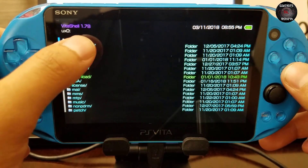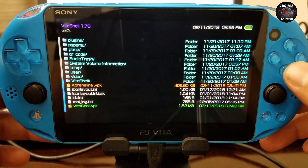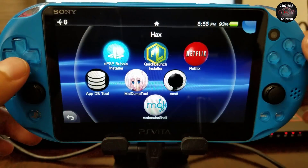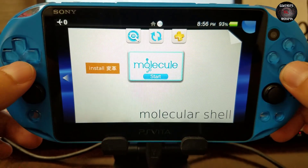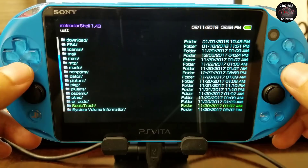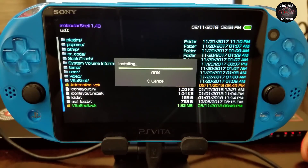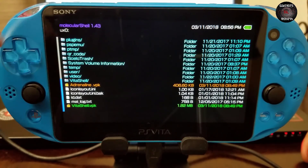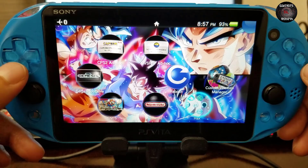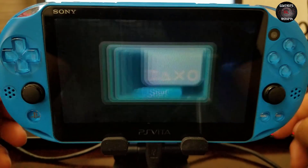You can see VitaShell is on version 1.78. If you try to update via VitaShell itself you will get an error, so you need to install the newest VitaShell through molecular shell. Go down and install the VitaShell VPK — you won't get an error this way. You'll see it's now version 1.82. It's really important to update VitaShell first.